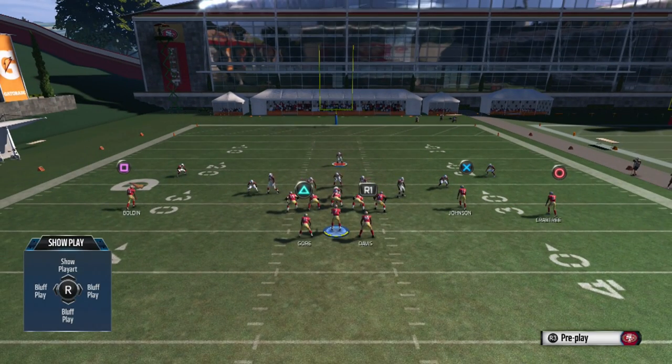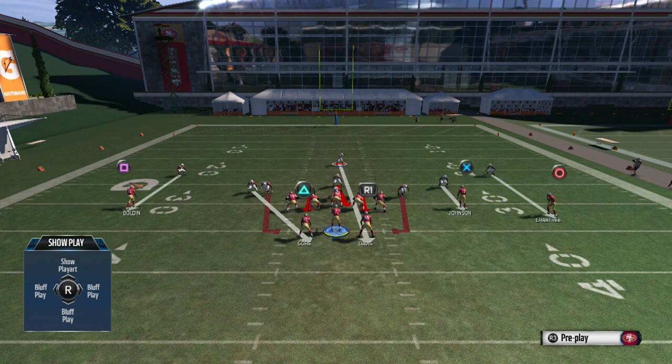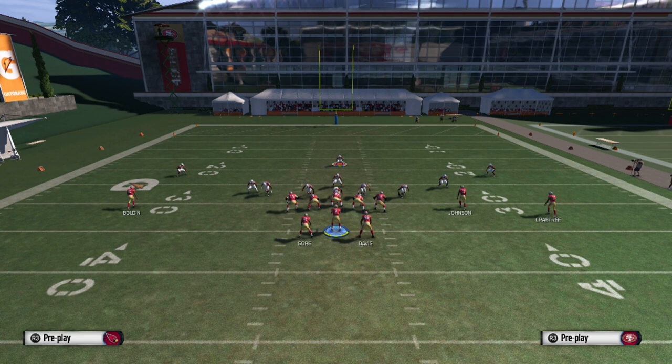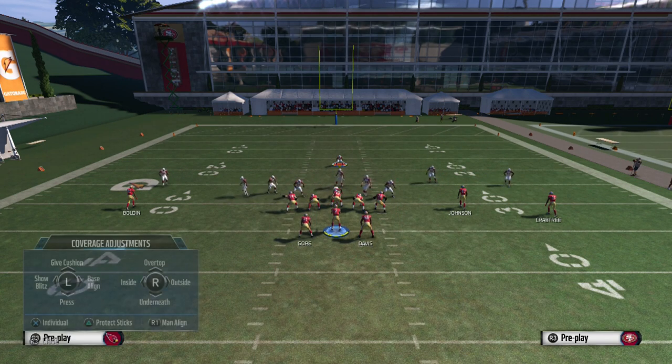We'll also look at different blitzes we can send off the edge. This is an A gap, B gap play. It's a really nice play to confuse your opponent because they can't make reads out of it.